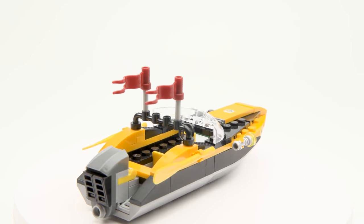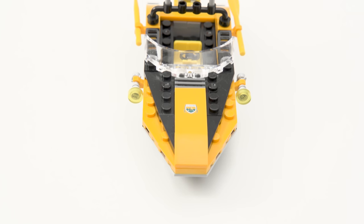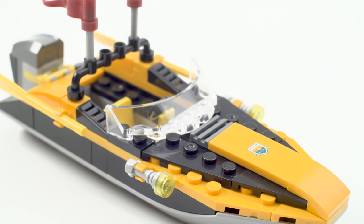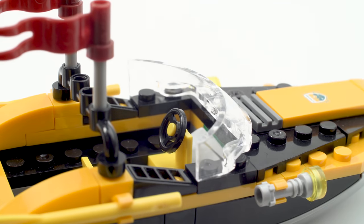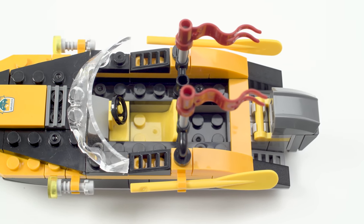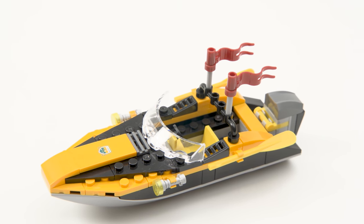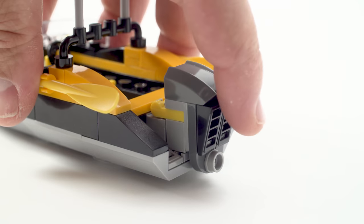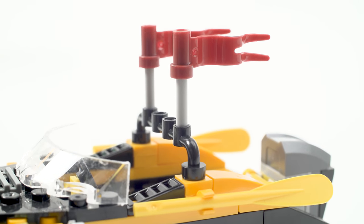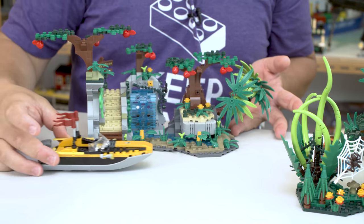This speedboat is super solid - this thing is not going to fall apart. It has a print on the front that says 'Adventure,' the same print as on the jet, using that same color scheme. Simple build with lights on the side, a windshield, a steering wheel, and one seat. You could squeeze one more figure standing in the back. It comes with two oars in case the boat breaks down. The engine design in the back is simple but intuitive, and two flags give the boat a sense of motion.